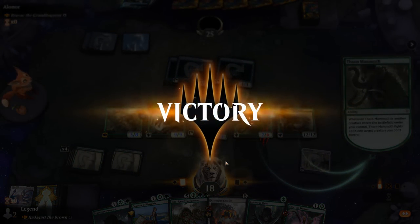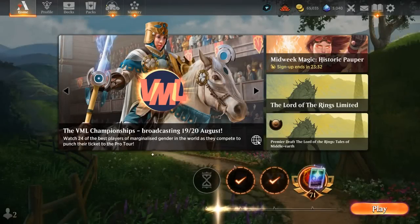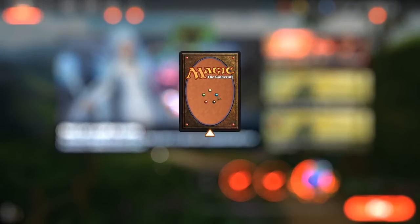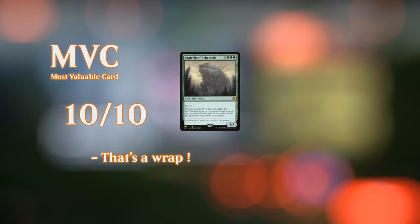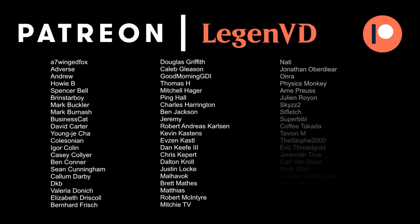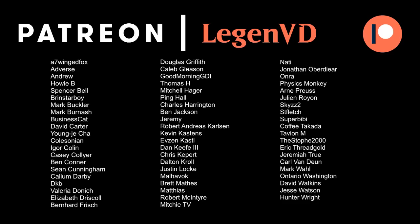Overall, the mono-green Radagast deck performed incredibly well. Getting to trigger the commander the same turn we play it is awesome — even if the opponent has removal we can still get some card advantage. We saw multiple turns where Radagast triggered four or five times in the same turn, so as long as you can generate enough mana the deck basically takes care of the rest. The deck could struggle against sweeper-heavy builds, but there aren't many of those in the current meta. You can become a patron today and decide the topic of future videos at patreon.com/legendvd.